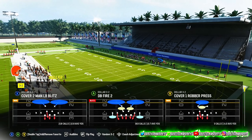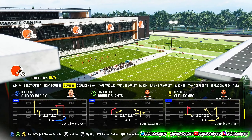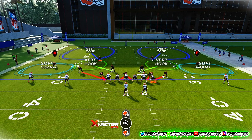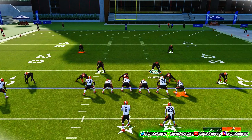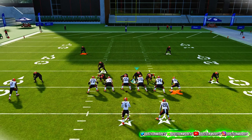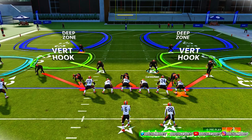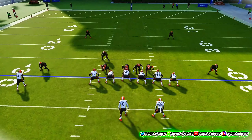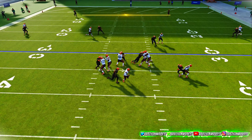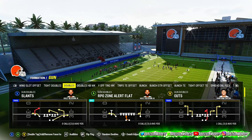The play I want to show y'all is DB Fire 2. I'm going to show y'all how to set it up — you're not going to run it default. You want to user this guy, press and pinch your line. After you pinch your line, press RB to pass rush and just run it default. The pressure comes off both sides — that's great. This blitz still works for current gen and next-gen, and I think it's the best blitz on current gen.